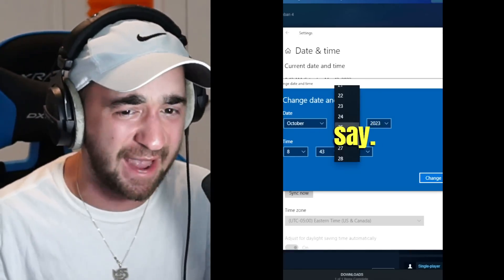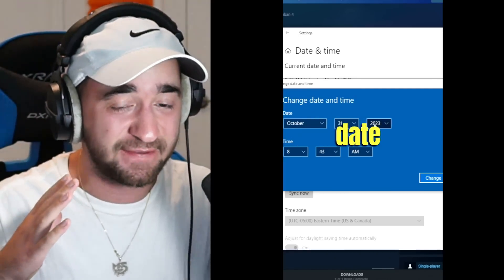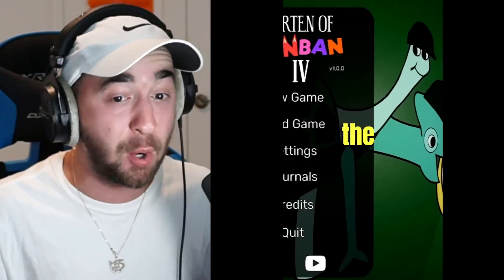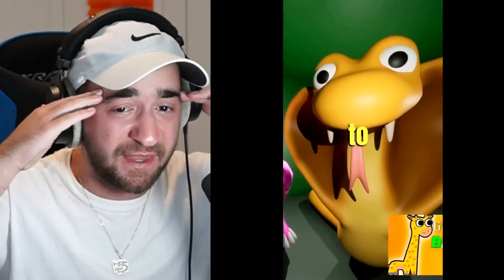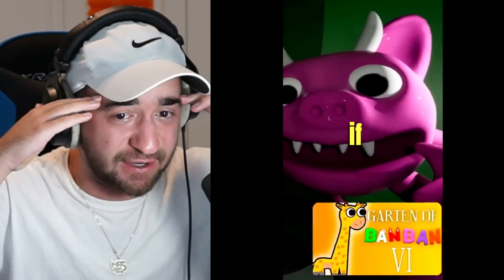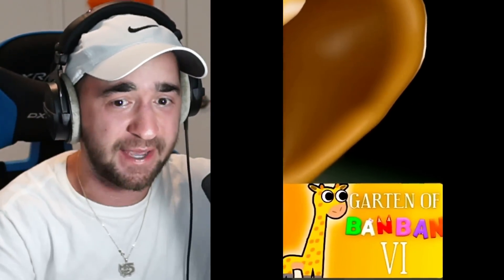Change your date to exactly what I say. As you can see, this is the exact date that you need. Hit the change button and then relaunch the game. It will give you a fatal error and then boom, you're in the fourth edition of the game — and it gets even crazier because there is a fifth one with a different glitch. You can see a crazy giraffe character, and if you want me to show you how to do this, follow my TikTok page.